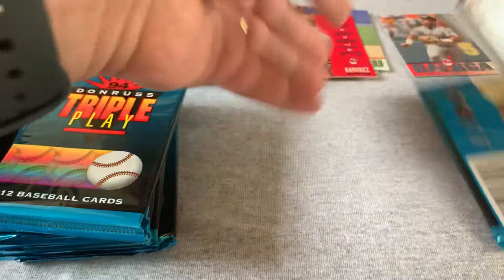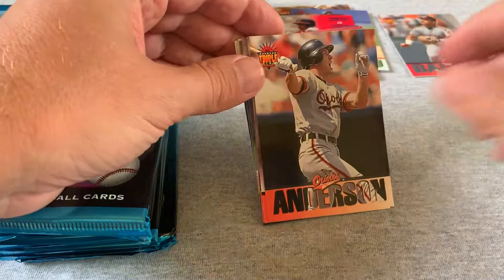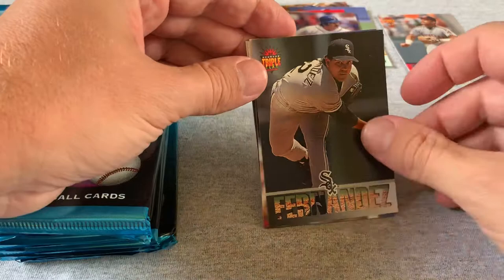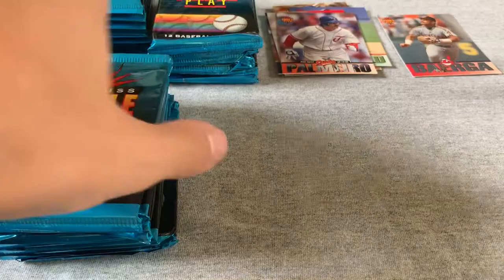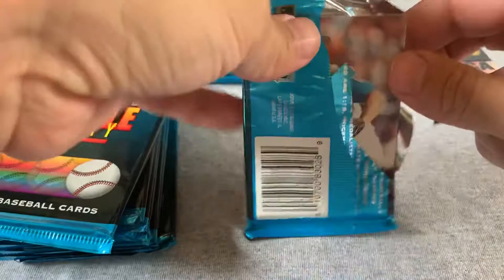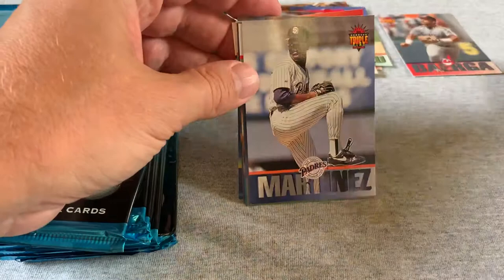Ricky Bones — never heard of him. Brady Anderson, a Palmeiro card, Ramon Martinez, Brett Saberhagen, Greenwell, Jose Lind. No inserts yet but a bunch of rookie cards and a couple of Hall of Famers. Then we got a Pedro Martinez — but not the Pedro Martinez. This Pedro Martinez had a lifetime record of seven and four. I was looking up the rookies in this set, saw Pedro and got excited, but it was this guy.